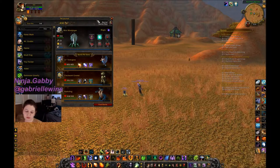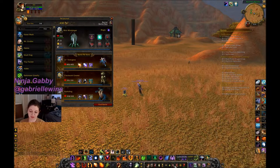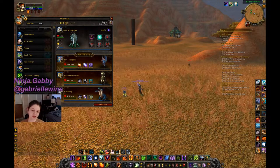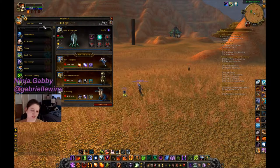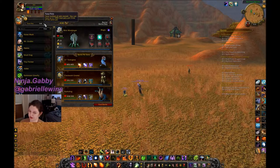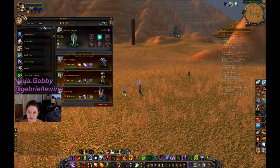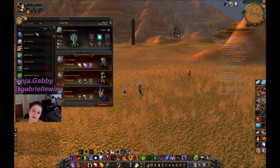This is the pet battle interface — the battle pet UI. You click on it from the bottom menu under Collections, then the Pet Journal tab. These are all my pets on the side; I have 548 but some are duplicates, so it's over 400 unique pets.